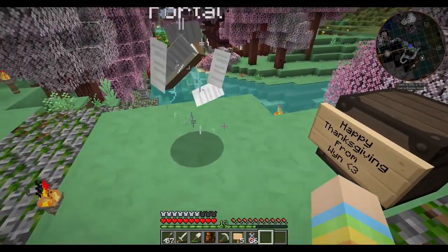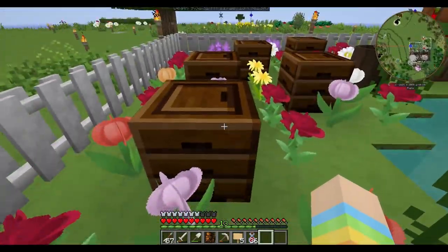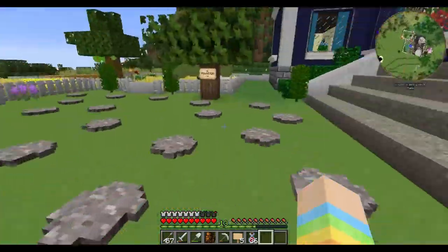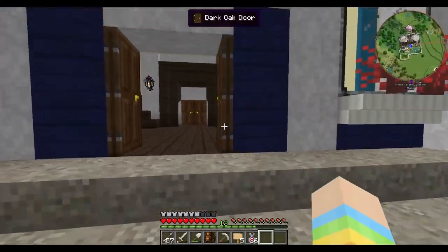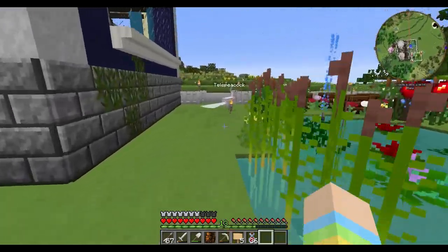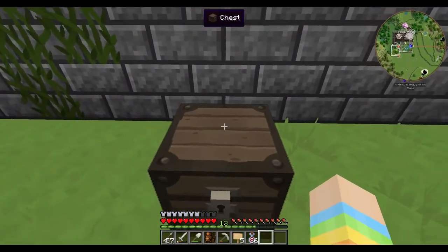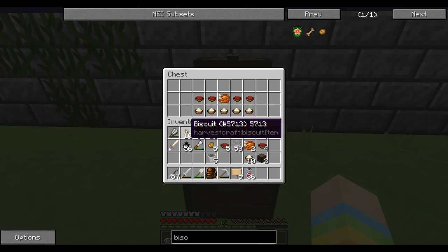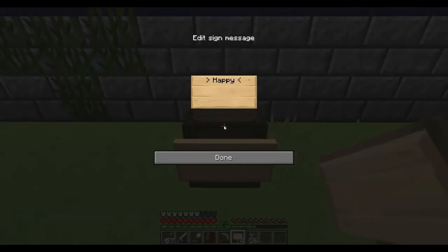Next we're going to Pavo's. We've never been to Pavo's — this is new! He's got an apiary — oh, so he's raising some bees. Look at his house, look at that fountain — isn't it amazing? The pavocado tree — I love this! We're gonna leave his tofurkey and biscuits down here right by the teleportal. He got one extra biscuit — I'll allow it. Happy Thanksgiving from Winheart!